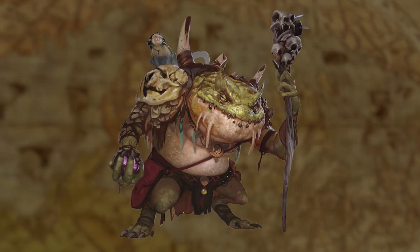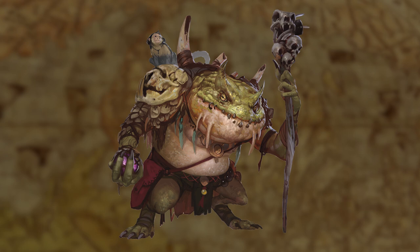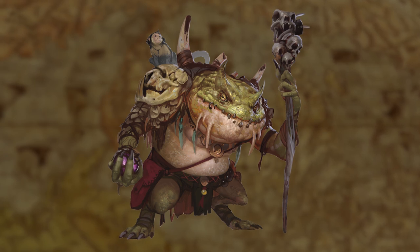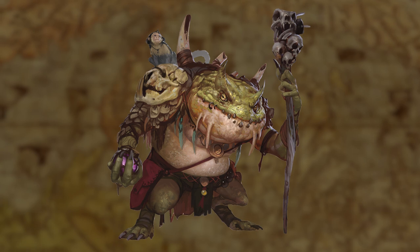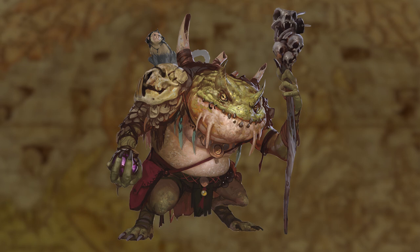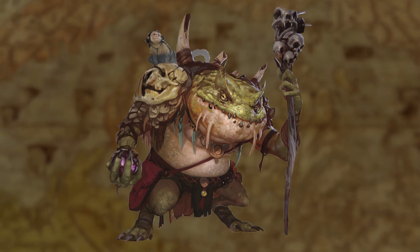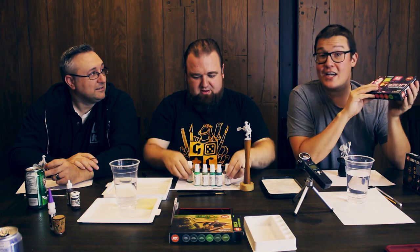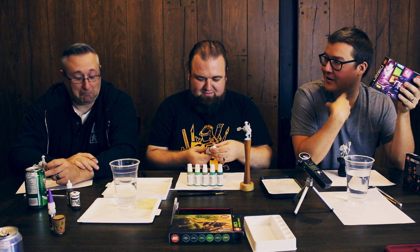The green slad is a large aberration who can also shape change. First appearing way back in first edition, they are unusually intelligent compared to their brethren. Slad spawned from arcane practitioners that underwent the slad reproductive process, these spellcasters can polymorph themselves into human forms, typically those of their former hosts.